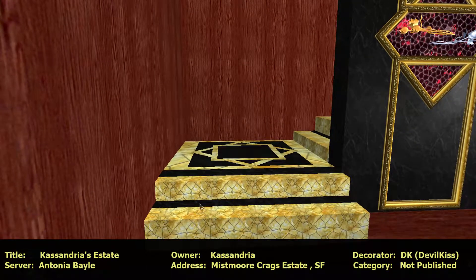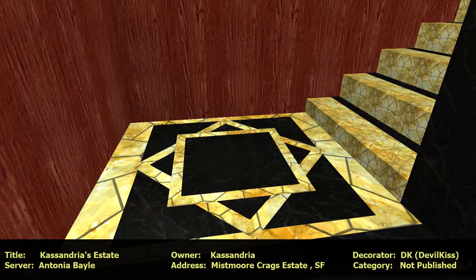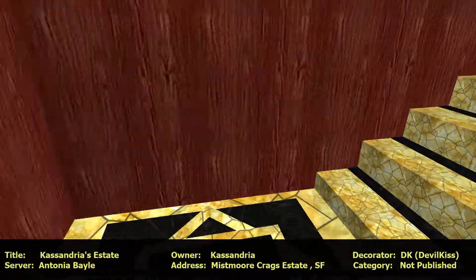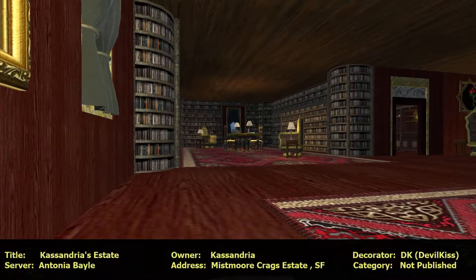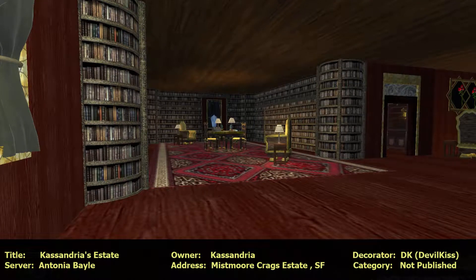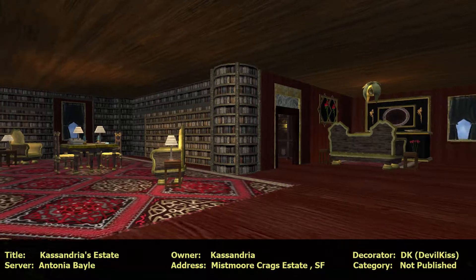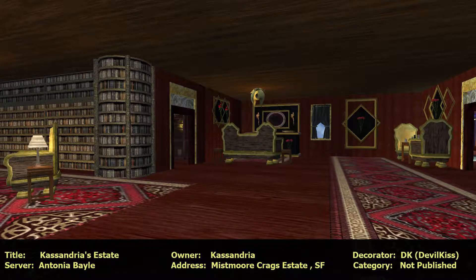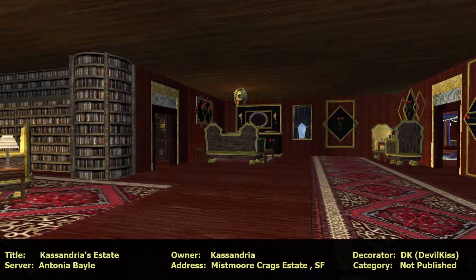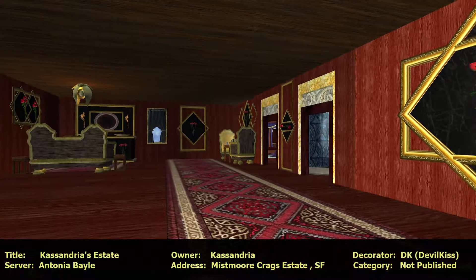Look at these stairs. I like how you broke up the stairs with the black stripes in there. And look at that - that's beautiful. Really nice. A big library, there's a room, another sitting area, looks like maybe a fireplace. And more chess area. And then two more rooms.